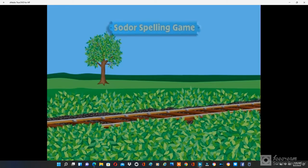Welcome to the Sodor Special Spelling Game. Please help each of your island friends by using the direction buttons on your controller to help finish spelling their names. When you think you have chosen the correct letter, press the enter button. Good luck.